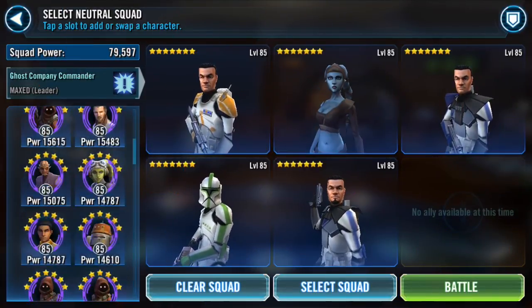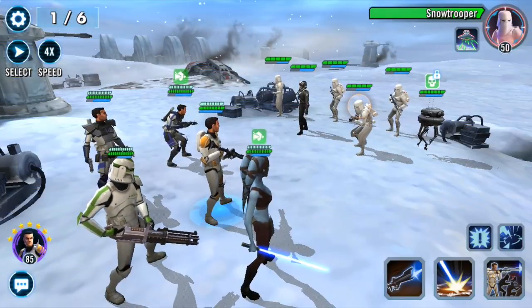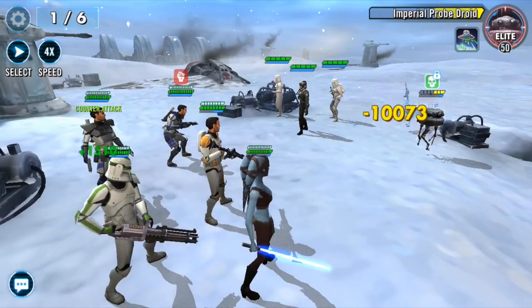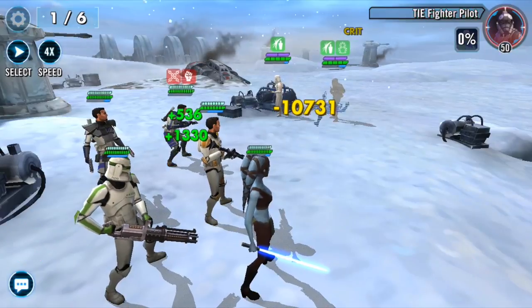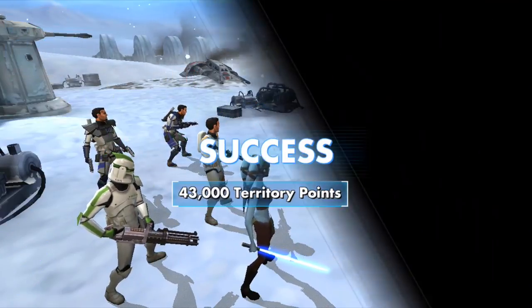Overall, I have Aayla's potency at 60% and her crit chance at 51%, and those are all the mods. Now for the gameplay — the goal of the team is obviously to get six out of six on the waves. This is phase two or phase three of territory battles. I have tried them up to phase four or five and they have not failed me yet. This is a gear 10 Cody and a gear 10 Aayla Secura, so there is room for improvement.